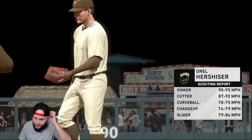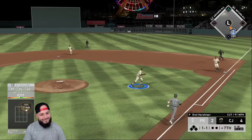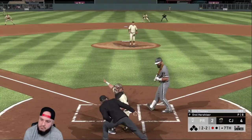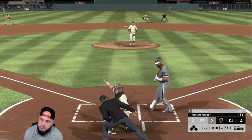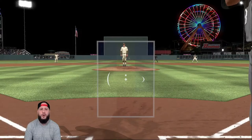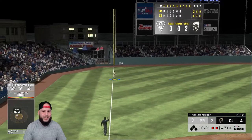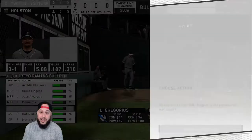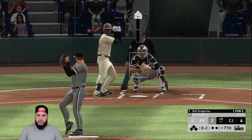Seventh inning: avocado dotted that pitch for a quick out. Eric Thames pinch hits — check swing controversy, not a swing, but we ground out to left field. Tough one-two-three inning. We go to the pen, bringing in Billy Wagner with Edwin Diaz stretching for the next inning.